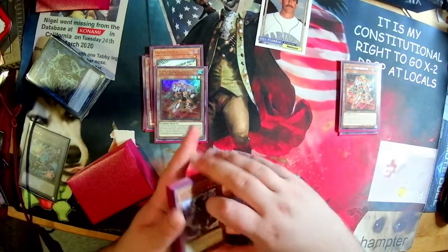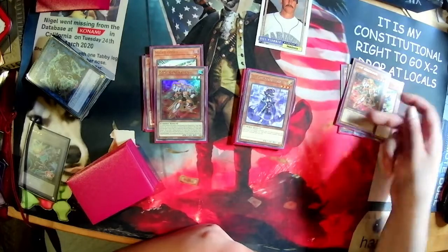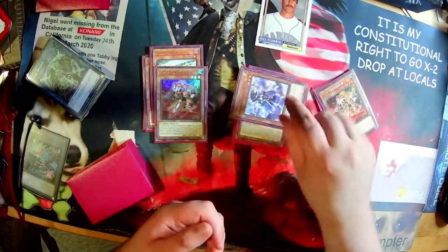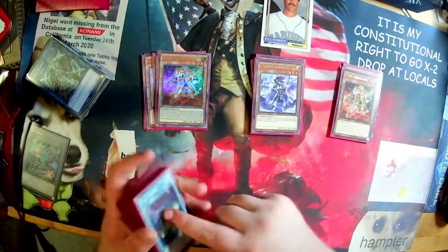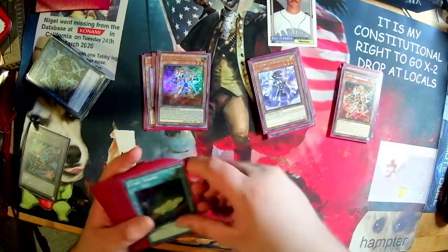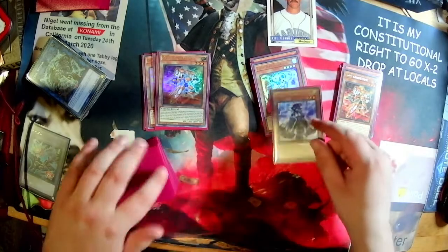One copy of Backup Secretary. Backup Secretary comes up a lot if you just need to search, because you can search it off Generator if you link from field. And if you control a Cyber, you can special summon it. That came up quite a lot — Backup Secretary was really good for me. I enjoy just the one because you don't really want to see it drawn; you want to search it. But sometimes hard-opening it is really nice. I definitely like Code Radiator a lot more than Code Exporter, just because it gives you good tools going second.